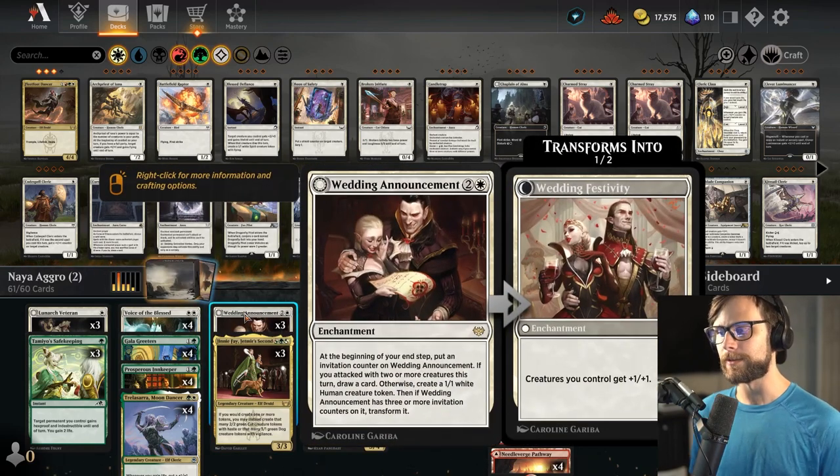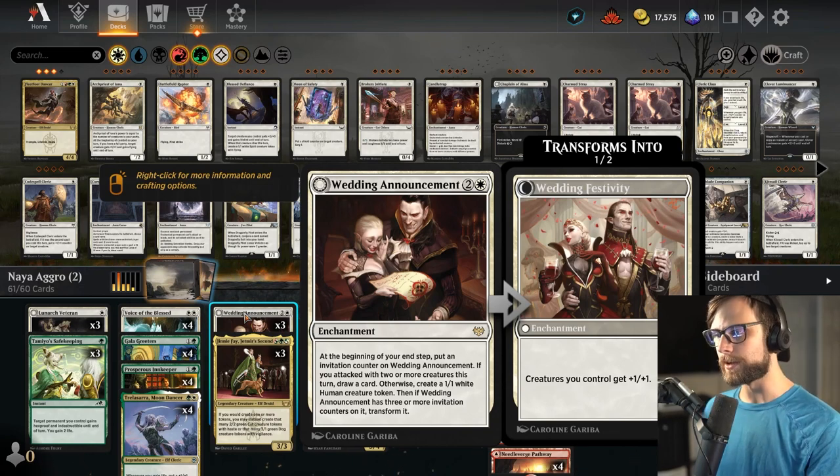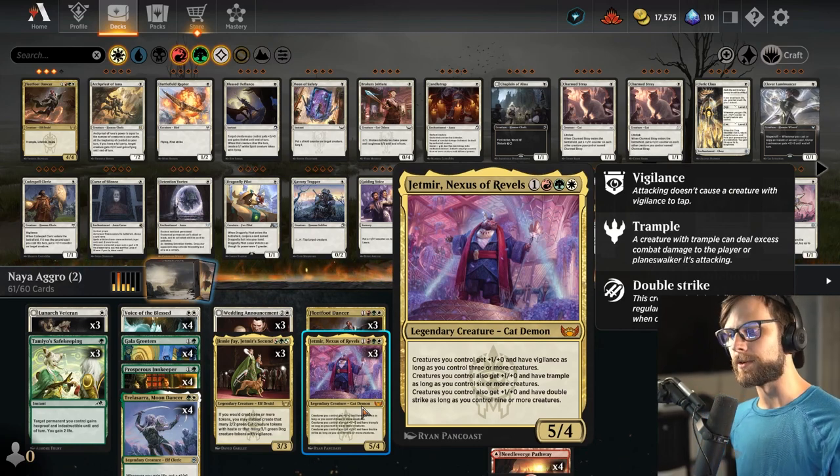We do also have Wedding Announcements, so again another token generator for us as well as a lord effect for our board. And Jetmir, Nexus of Revels — I hope I'm saying that correctly — is obviously going to capitalize on having multiple creatures.